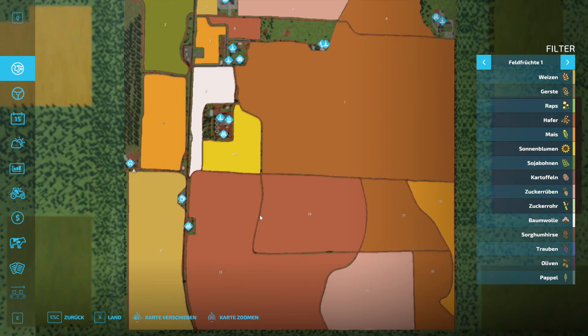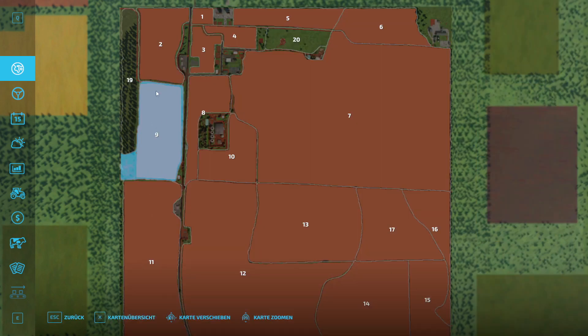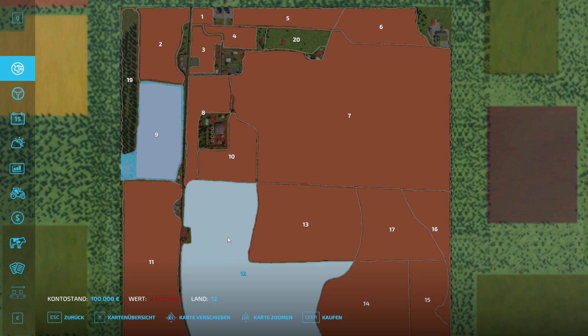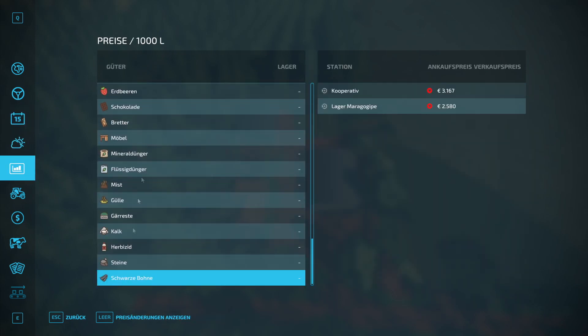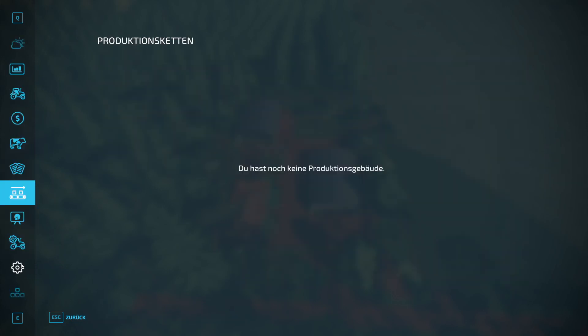Let's take a look at the map. Down there we have our farmhouse. Field 9 belongs to us as the new farmer, with a value of 717,000. The remaining fields are not bad either – 2.5 million, 4.337 million. You'll need to earn some money first. We have black beans as an additional crop, also listed as additional goods. There are no animal pens. Field missions work. No production chains.